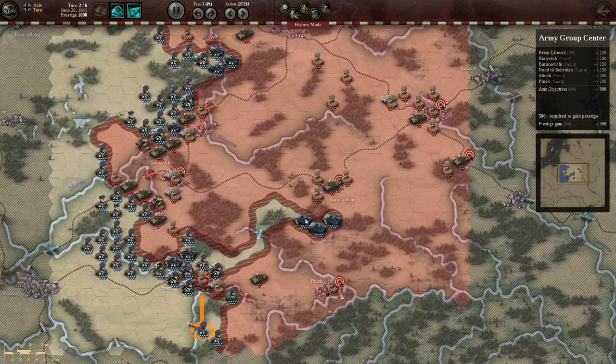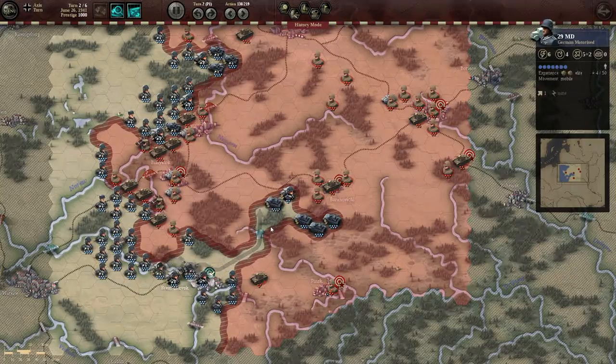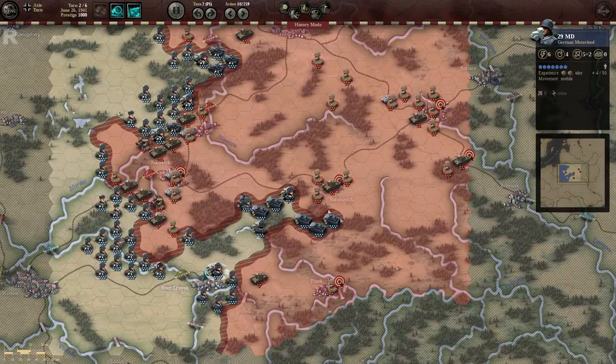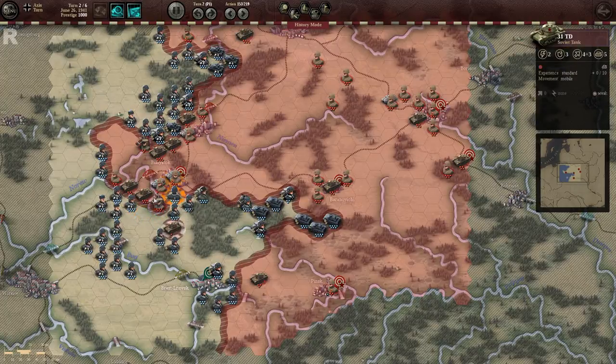By turn two your tanks have to be here or it is impossible to get far enough to take this objective. So we are going to take this by turn two, but I don't want to waste any important units just taking it. All your armour has to be across the river and you need to be pushing up your other armoured units as quickly as you can. You really do need to use all your movement points — convert attack into movement points and push them up. Units will come down here to try to bottleneck you as well.